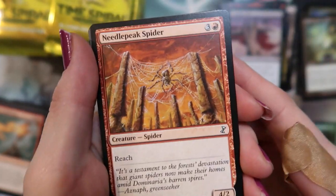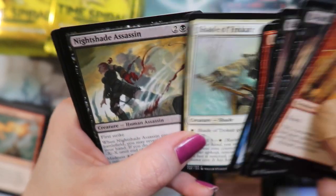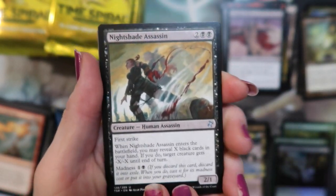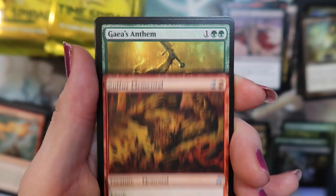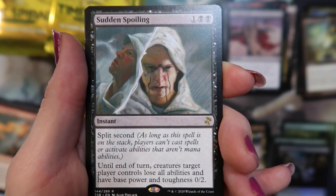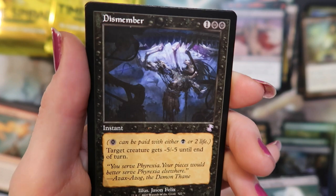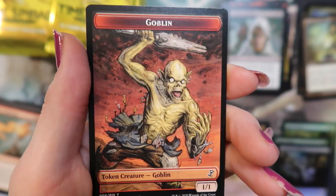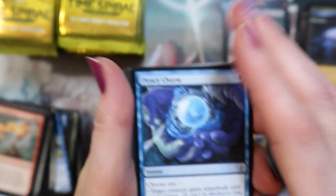All right — spider. All right — Nightshade Assassin. Sulfur Elemental. A Gaea's Anthem. Sudden Spoiling. Dismember — that's another good one. And a goblin.